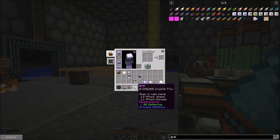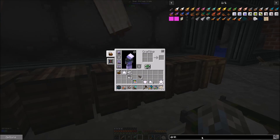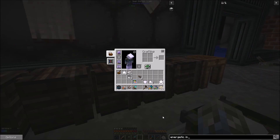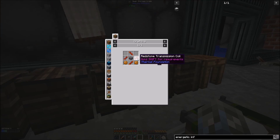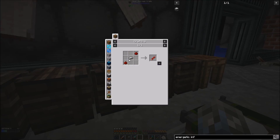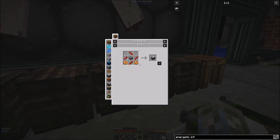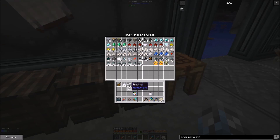The problem is this drill takes RF, so I've got to do something about that before I can use it. Let's look at the energetic infuser — conductance and reception coil. I need silver, electrum, and gold, and two more gears and a machine frame. Give me a minute — let me do the microcrafting for that and I'll be right back.